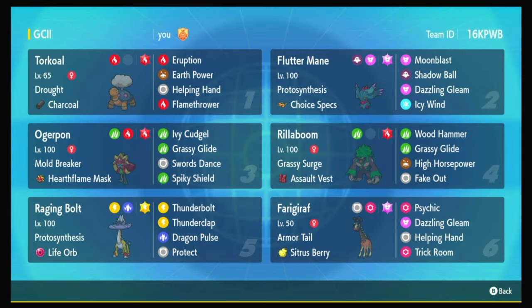What's up, y'all? I'm Jordy, and today I'm going to be sharing some Torkoal highlights from my GC2 run. This Torkoal is a dual-mode Torkoal. It has the Terrifier Charcoal Eruption, which it can blow things back with under Trick Room. But it also has Helping Hand, so it can set the sun for some of these crazy sweepers — Fluttermane, who gets a speed boost, Ogrepan, who does crazy damage in the sun, and Raging Bolt, who gets the special attack boost, and just have them blow things up.